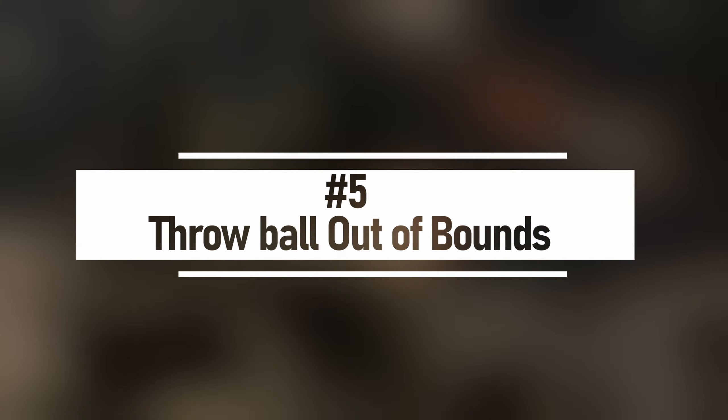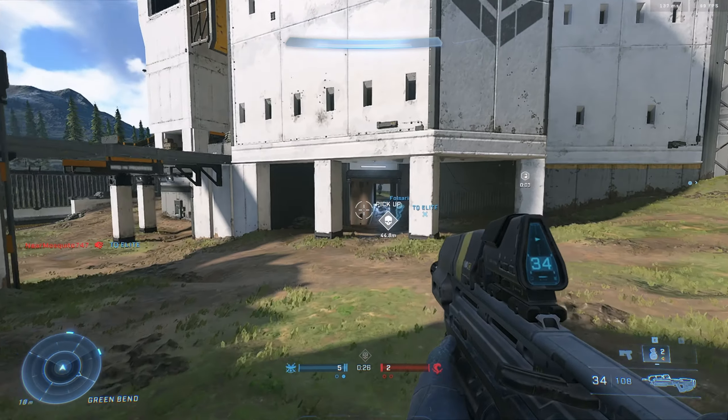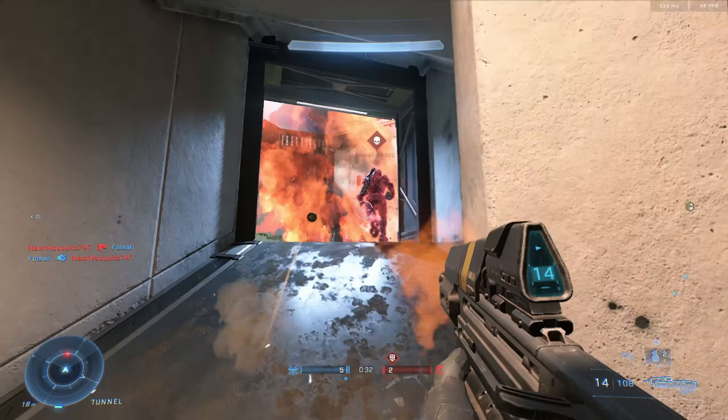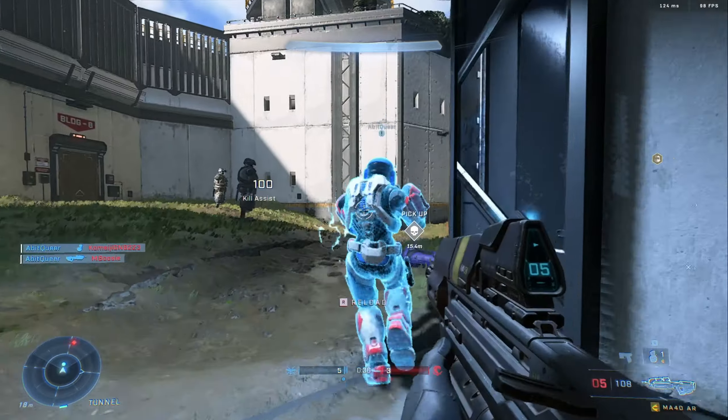Melee is also another key element of the combat loop. Since Halo is largely in tight spaces — with the exception of Big Team Battle — you are likely to encounter a 1v1 situation with your opponent. When this happens, you should take advantage of it. Using melee will help lower their shields, which you can then finish off with a headshot or a final kill.